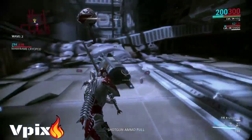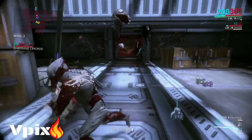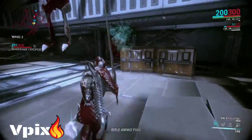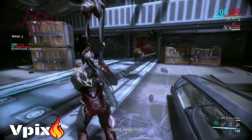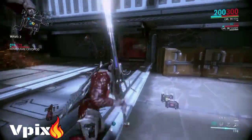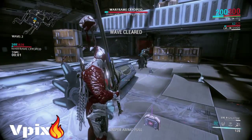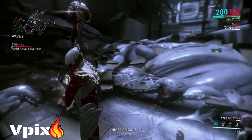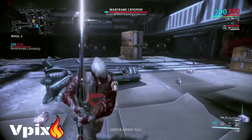Also, if you get caught off guard, you might want to use the sentinel Shade and the Ghost mod on it — because what happens is you'll go invisible. Try to refill as much energy as you can possibly get, just in case.